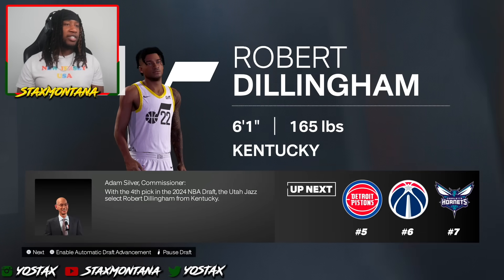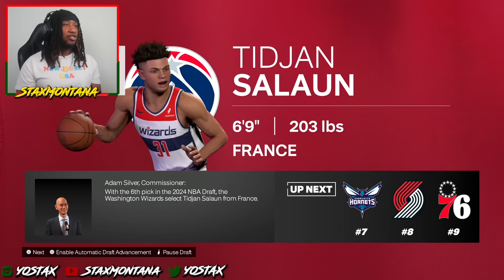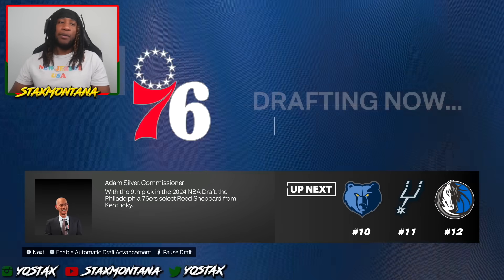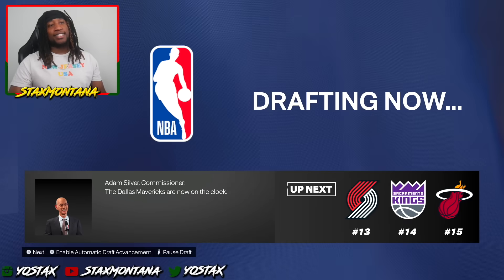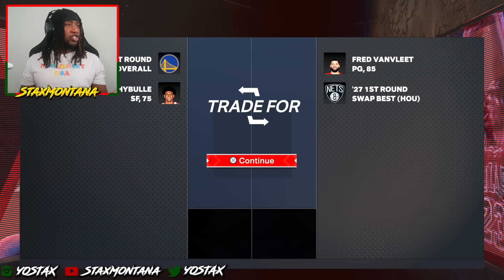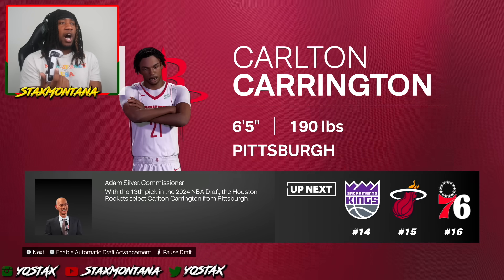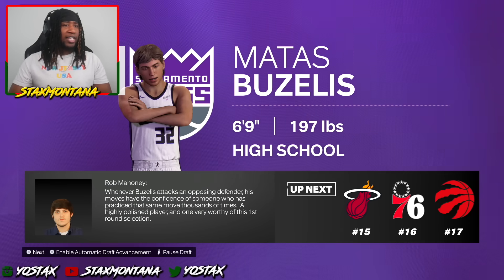The Utah Jazz select Robert Dillingham. Moving forward, the Detroit Pistons take Mr. Castle. Charlotte takes Cayson George. I'm only really going to do the top ten picks here since I already got picked. A lot of people are saying this draft was trash in real life. We got a trade — it looks like the Warriors are sending somebody over for Fred Van Vleet to the Rockets. So the Rockets pick up another point guard because they just traded Fred Van Vleet. The Rockets are making moves and trying to build a contender.